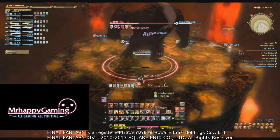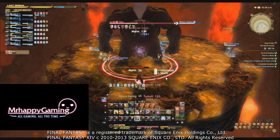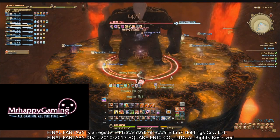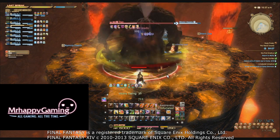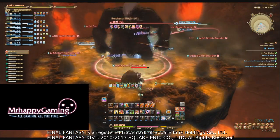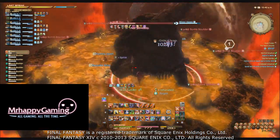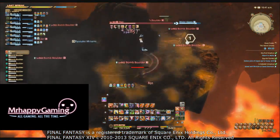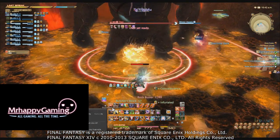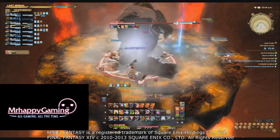For the next Mountain Buster, prepare to pop Awareness and Inner Beast. Awareness ensures that after you take the big hit you don't get critically hit by Titan's auto attack and killed. With Inner Beast, you have two options: use it before Mountain Buster hits if you're not at full HP to top yourself off, or use it immediately after Mountain Buster if you were at full HP to bring your HP back up to a higher number.